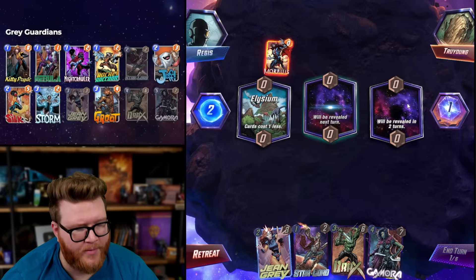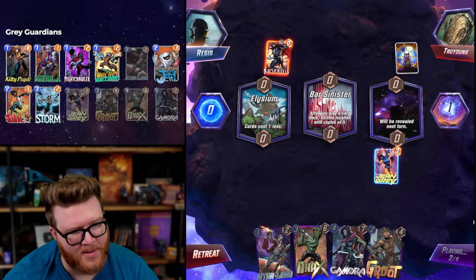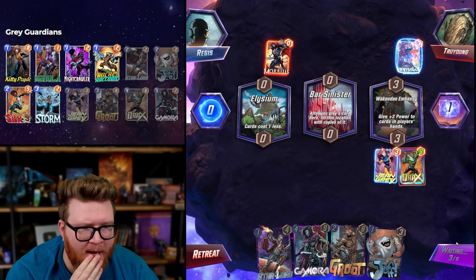Game one — opponent has Morbius, so definitely some kind of discard package. Bar Sinister... Jean Grey into Bar Sinister is not good for us. We've got the perfect Guardians setup here. Invisible Woman — they probably want to play her, which makes me a little sad. But at the same time, we can just form a lot of power here. This definitely reads like a Hella deck of some kind. I'm wondering if we can just get big enough — maybe Gamora mid just carries.